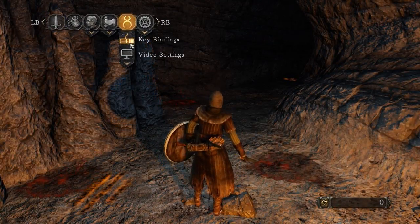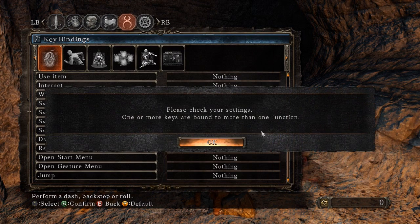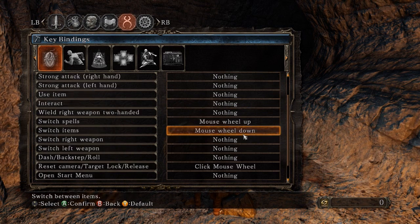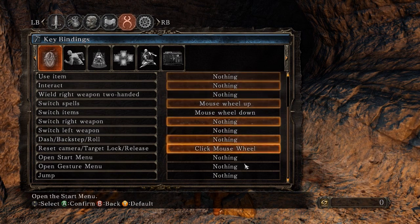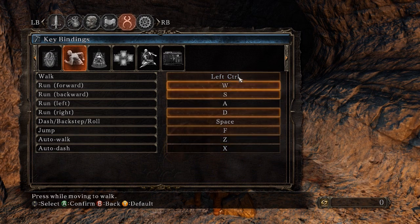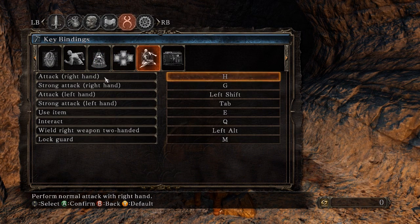Let me show you my key bindings. As you can see, I've unbound everything from the mouse. This was because it was saying that using something like shift + left click conflicted — you'd see a message saying it's bound to more than one function, even though it's not really possible. This is because shift is bound to something else, which I'll show you momentarily. That's basically the reason why there's almost nothing bound here. I've changed the walking button to left control and left everything else the same. With attack, make sure you keep your attack right hand as H and strong attack right hand as J, otherwise the script will no longer work.